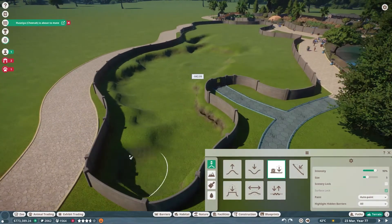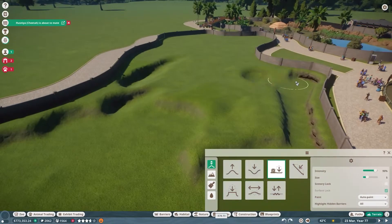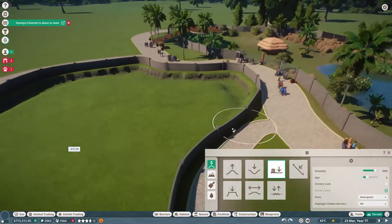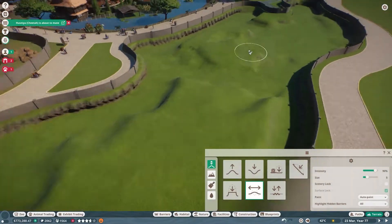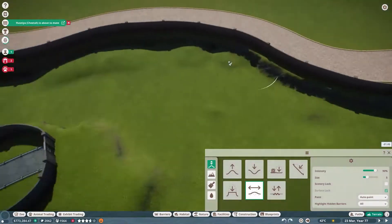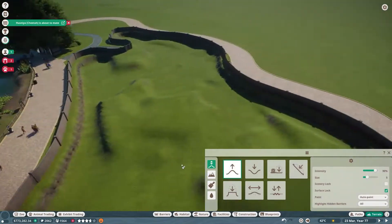You should definitely play around with the terrain tools to find the best terrain for your zoo. I'm digging right next to the walls to create an effect where the tigers cannot escape. I'll keep some mountainous areas and some areas for water.